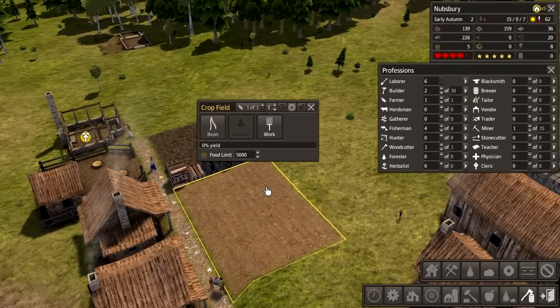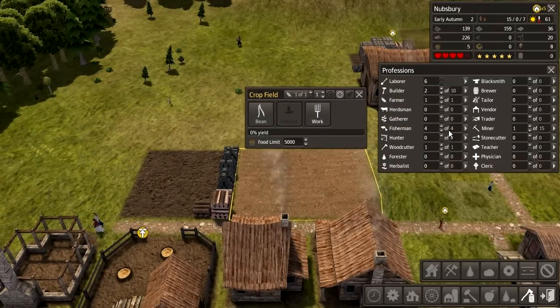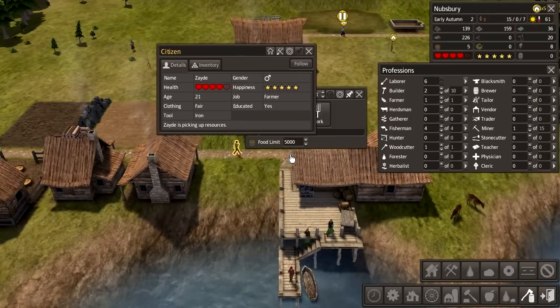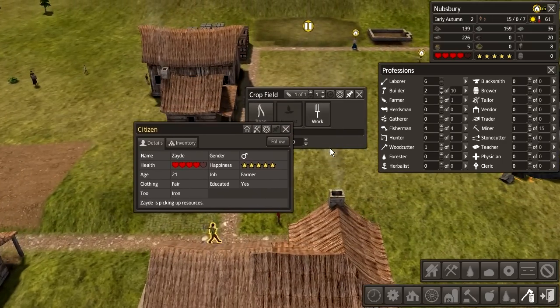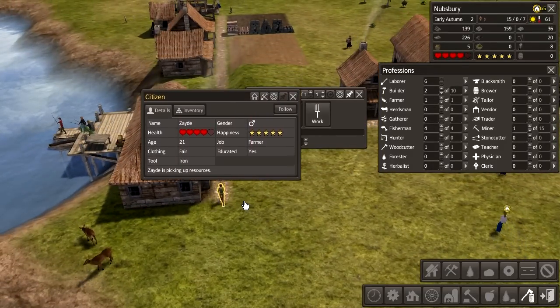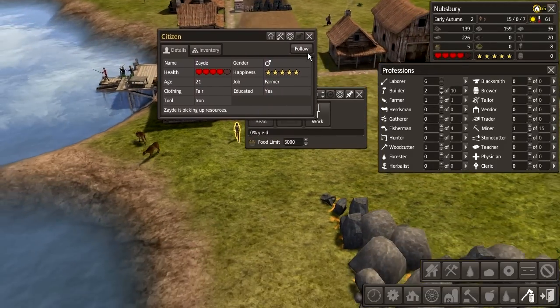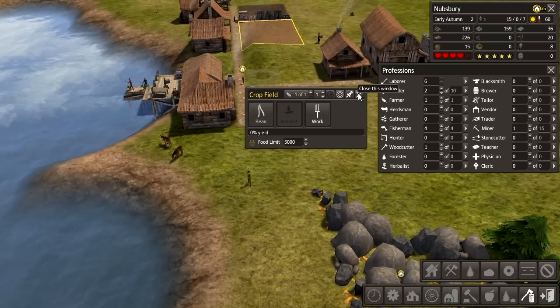Is anyone working in the crop field? Who is it that's supposed to be working here? Let's remove a farmer and put one in again. It's you — you're supposed to be a farmer. Job: farmer. Why have you got a pickaxe? You do not farm with a pickaxe, you have beans to plant. I guess it's autumn so you don't plant.